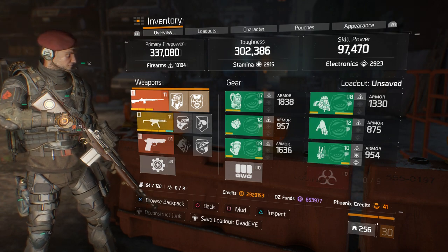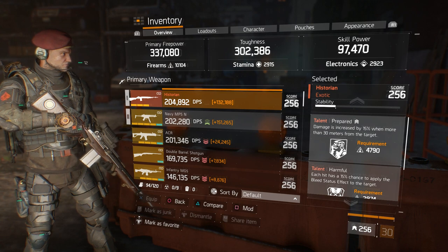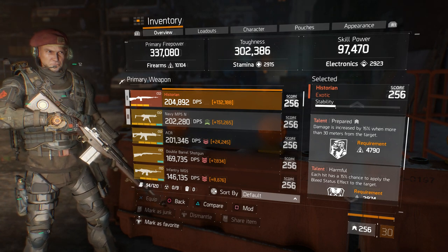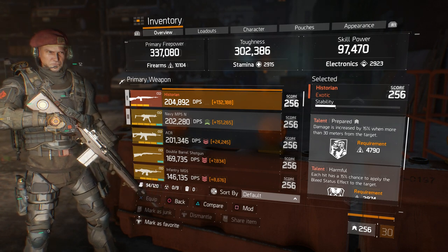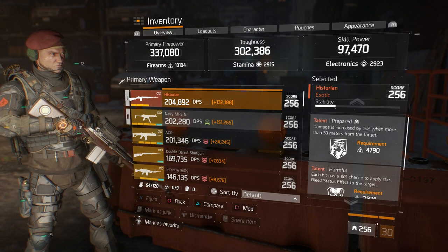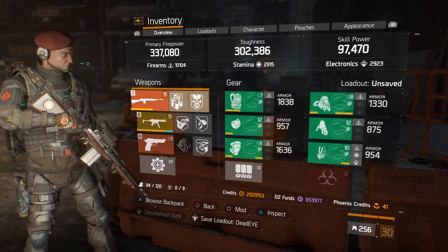Many out there probably have better gear and better stats — this is just what I prefer. When I acquire a better marksman rifle, I'd swap Harmful for Deadly or Determined. Prepared I think is really good — damage increased by 15% when more than 30 meters away — because if you take this build into PvP you want to stay mid-range to long range to get the most out of it. Up close it won't do so well, but from mid-range further back, your damage goes up even more. With an M700 with Elevated, just hop on a car and you get that elevated damage bonus stacked on top of Prepared. Let me know in the description what talents you run on your marksman rifle and what your preferred marksman rifle is when running a Deadeye set.